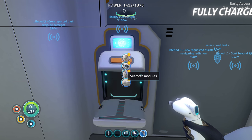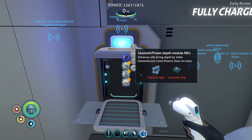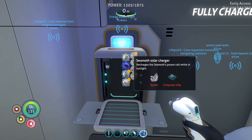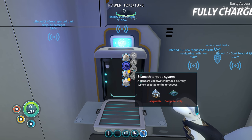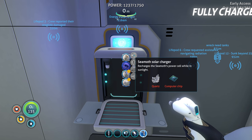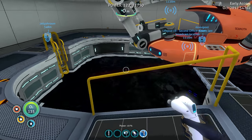Oh, here we go — common modules, Seamoth modules. Seamoth prawn depth module — that sounds good. Hull reinforcement. Efficiency. Storage module. Oh, a solar recharger — very nice. Perimeter defense. Sonar. Well, we don't have magnetite yet, but we could make a solar charger. Poly and lead — I'm not sure if we can make that yet. So let's go make the solar charger. We need quartz and a computer chip.